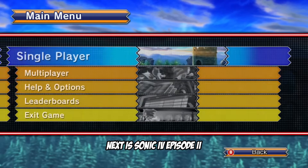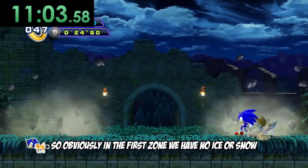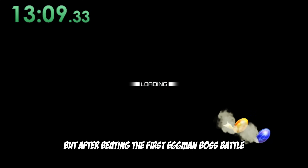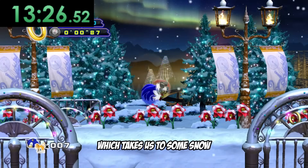Next is Sonic 4, Episode 2. Obviously in the first zone we have no ice or snow. But after beating the first Eggman boss battle, we actually get to unlock White Park Zone, which takes us to some snow.